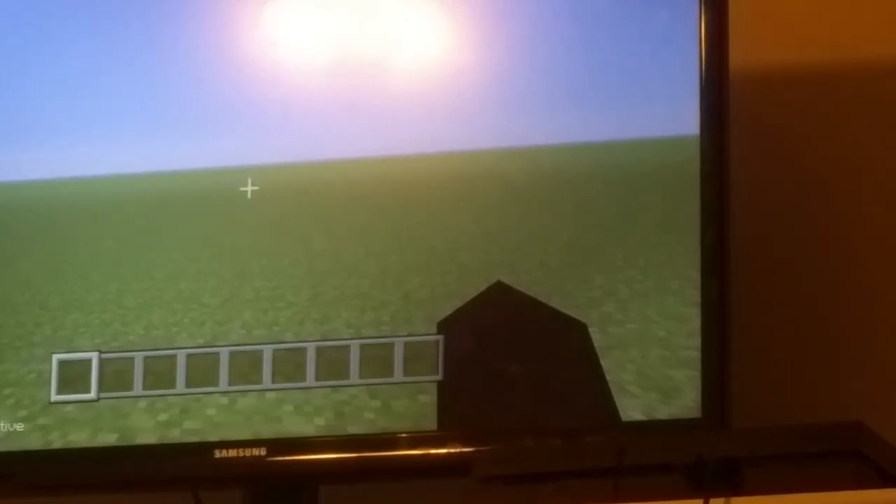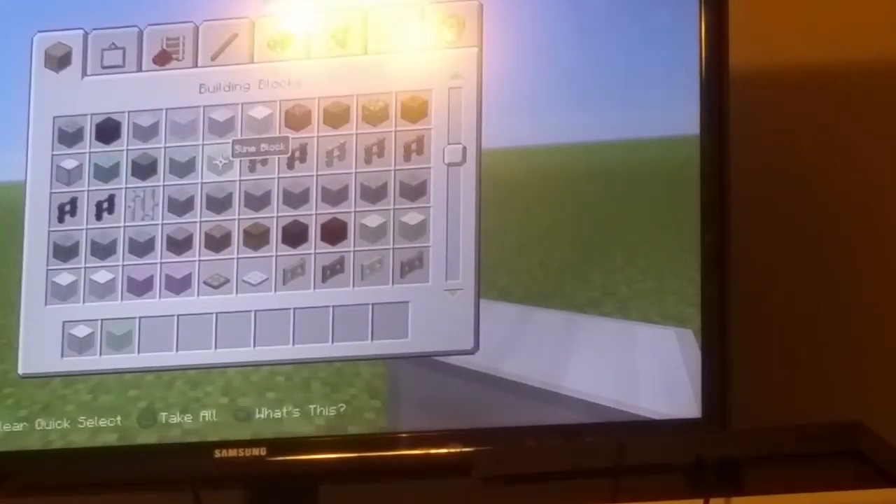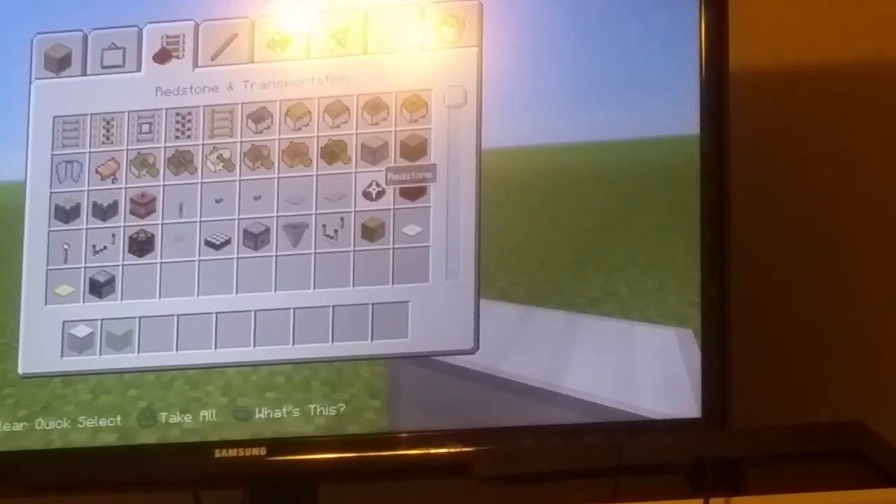Now let's get to the materials. What you're gonna want is a block of choice, some slime blocks, a redstone, a button, and a sticky piston.